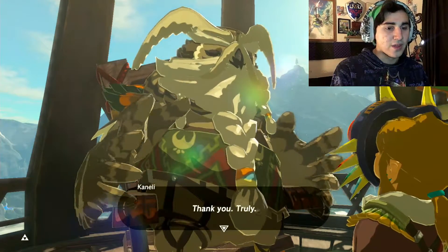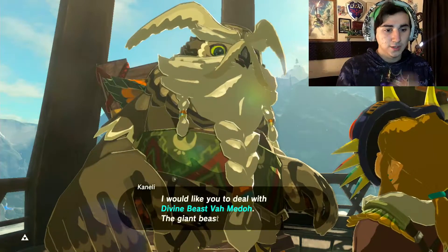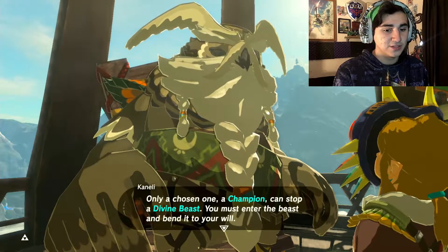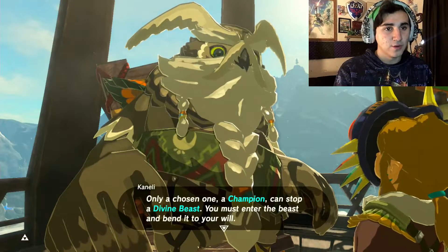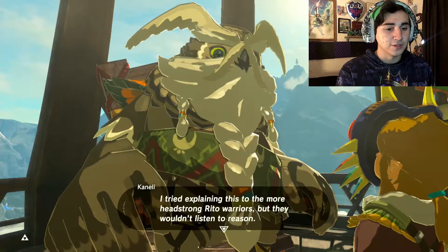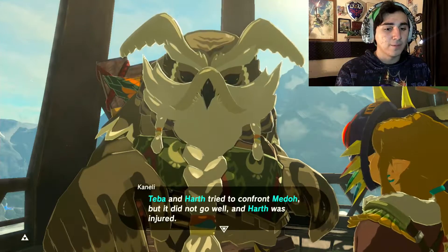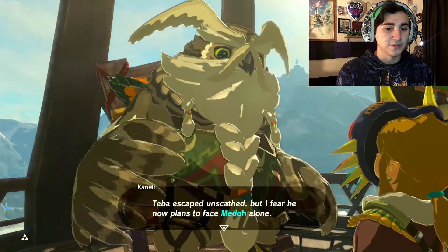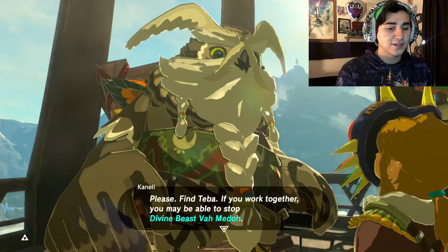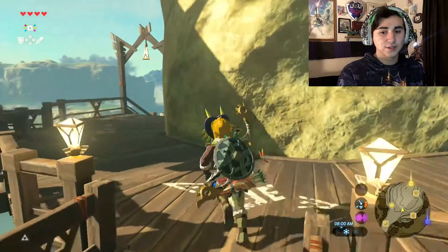It's not like we have anything better to do. Thank you, truly. Now that I know you have the blood of a champion, there is something I must ask of you. I would like you to deal with Divine Beast Vah Medoh, the giant beast circling above us. Only a chosen one — a champion — can stop a divine beast. You must enter the beast and bend it to your own will. I tried explaining this to the more headstrong Rito warriors, but they wouldn't listen to reason. Teba and Hoth tried to confront Vah Medoh, but it did not go well and Hoth was injured. Teba escaped unscathed, but I fear he plans to face Medoh alone. Please find Teba — if you work together, you may be able to stop Divine Beast Vah Medoh. He's not that far away.